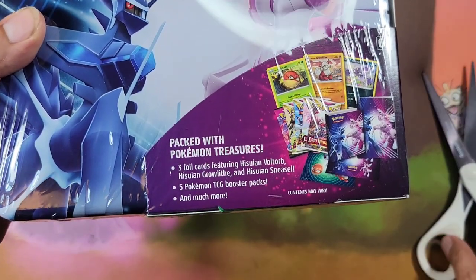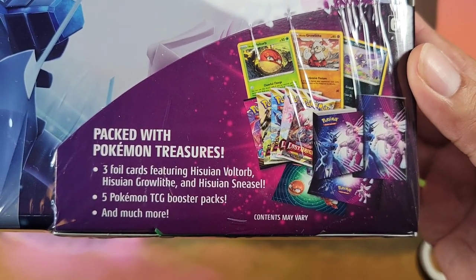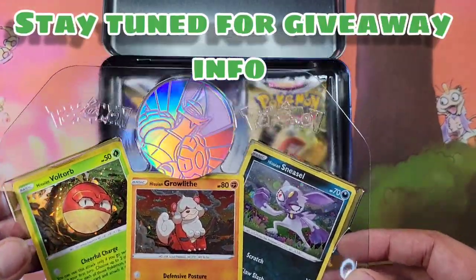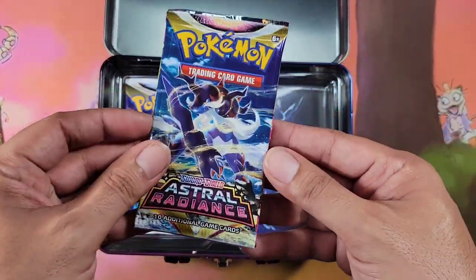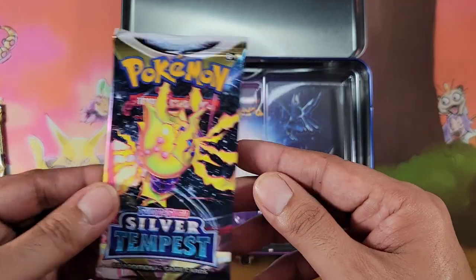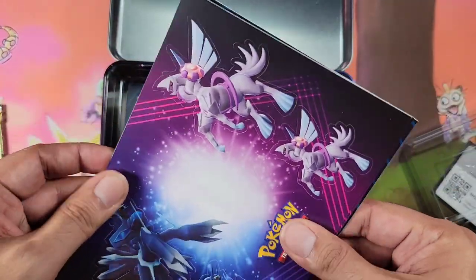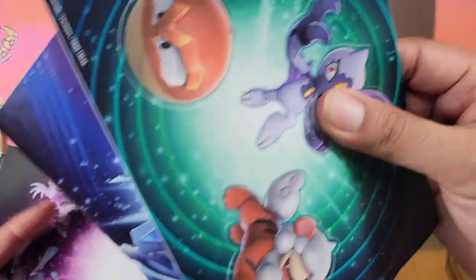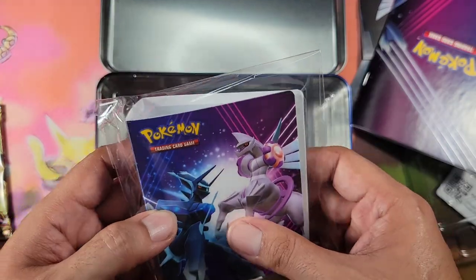Next up we have this lunchbox, packed with Pokémon treasures: three foil promo cards featuring Yisoo and Voltorb, Yisoo and Brawlet, and Yisoo and Sneasel, plus five Pokémon TCG booster packs and more. We've got the three promo cards and a Palkia coin. Inside there are also stickers, a little super book, a couple of sheets, a notepad, and a mini portfolio — not bad for the value.